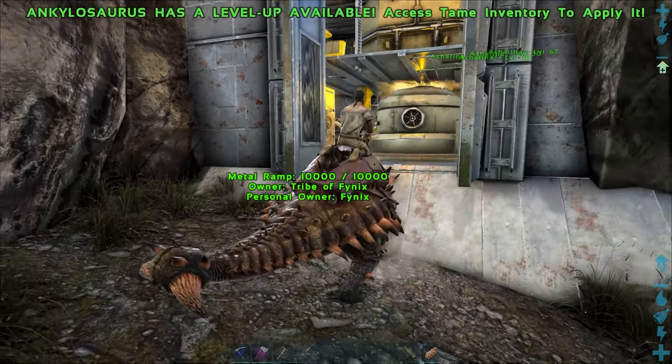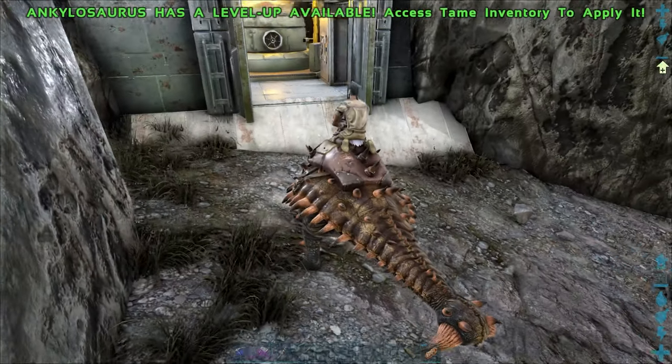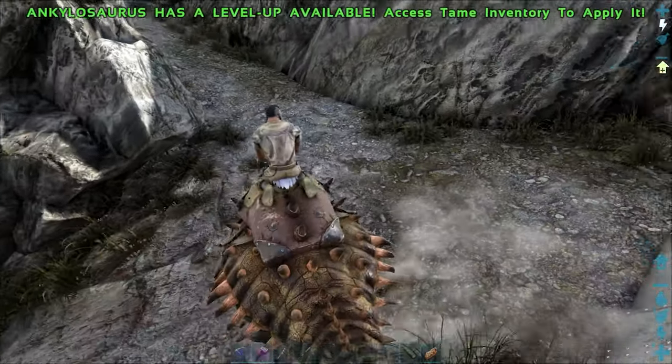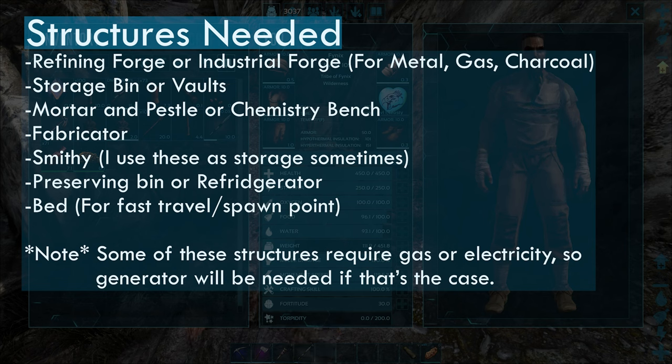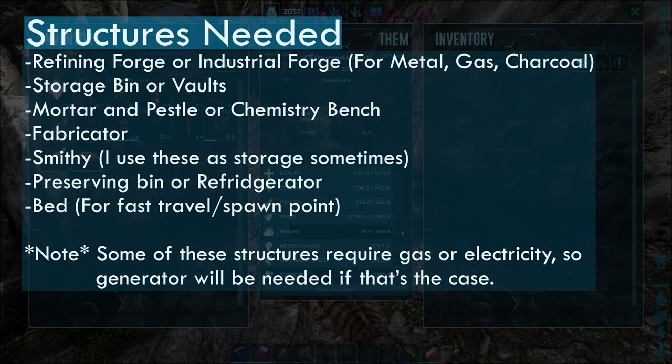Basically what you want to do is have a little outpost or base in a location near an area that has a lot of obsidian spawns. I'm on the Island right now and I have chosen the volcano. My base is outfitted with an industrial forge, vaults, chemistry bench, fabricator, smithy, refrigerator, and a bed.